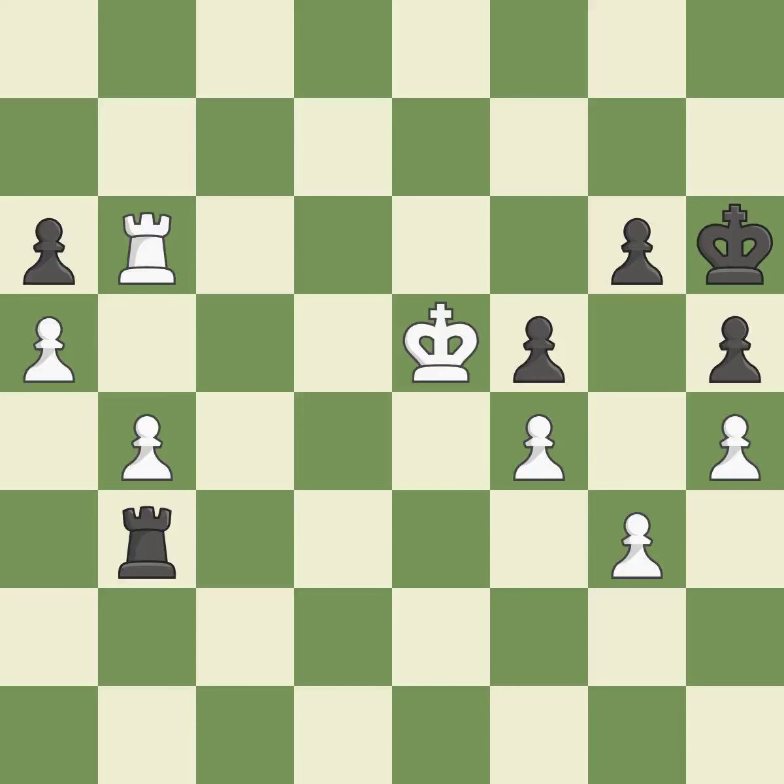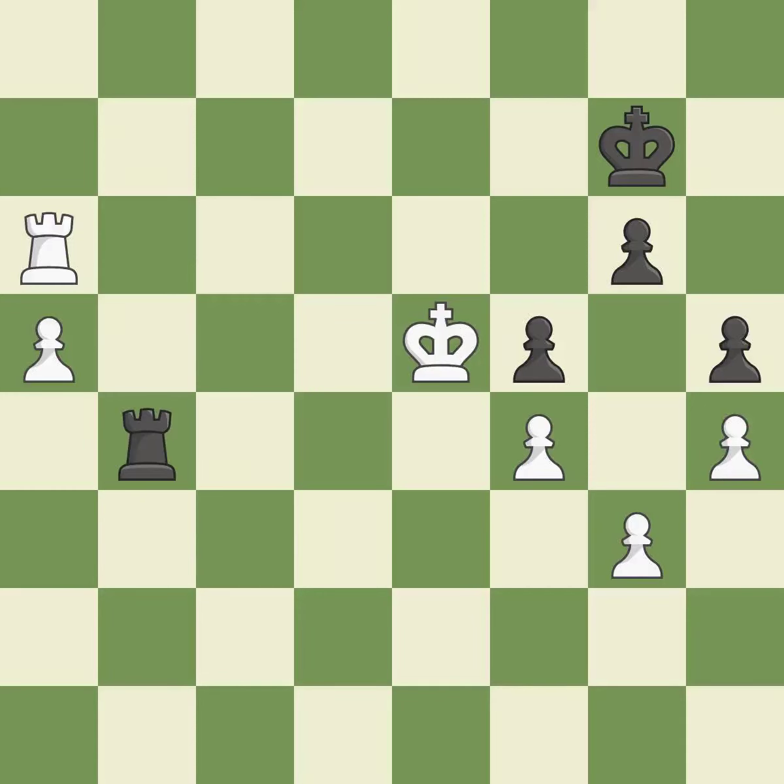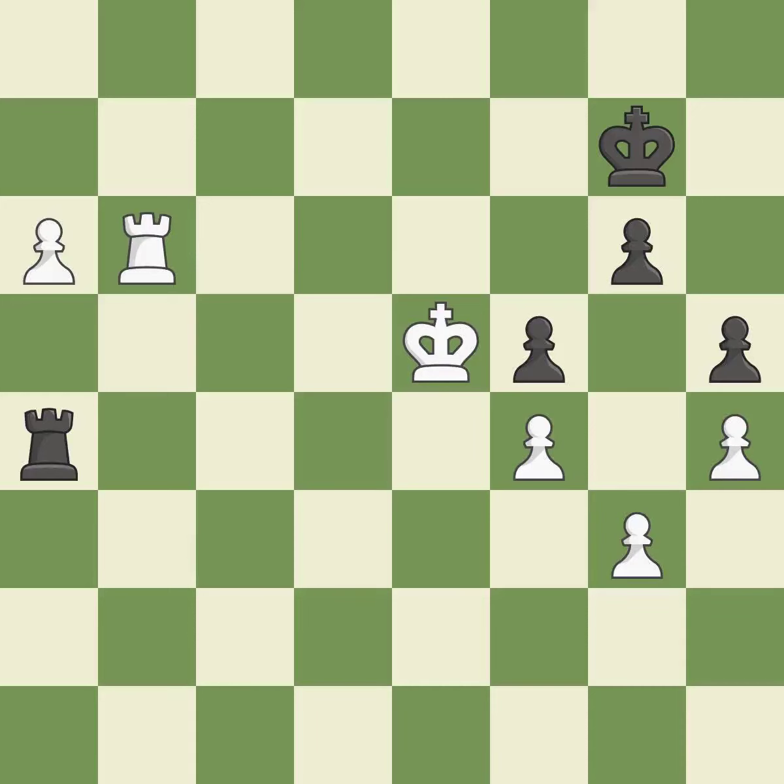Very precise — it is best. This is an equal trade — it is excellent. Right on target — it is best. This offers an equal trade of pieces — it is excellent. Placing a rook behind an opponent's passed pawn can inhibit the pawn's ability to promote — it is excellent. The passed pawn moves towards its goal — it is best. One of the best moves — it is excellent. That's a sensible reply — it is excellent.